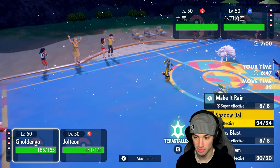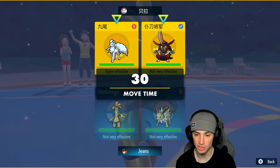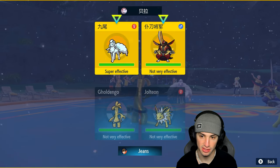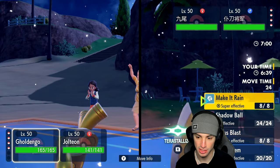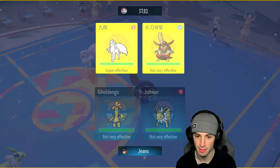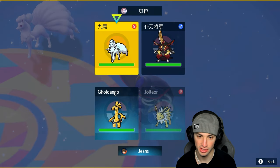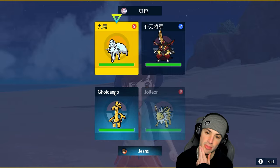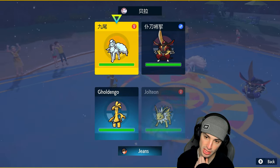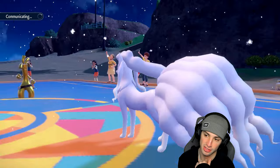I could Focus Blast, but I really don't want a Defiant boost on King Gambit. I might just Fake Tears on Ninetales. I'll also Tera into Steel to avoid taking huge damage. Going ahead with Fake Tears to drop Ninetales' Special Defense — I don't want to give King Gambit a Defiant boost. Maybe next turn we'll see how this plays out.